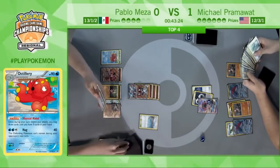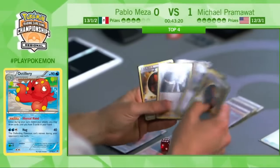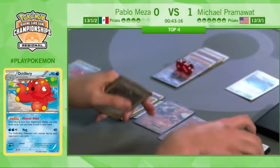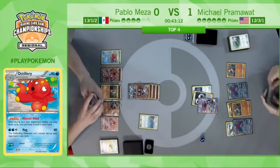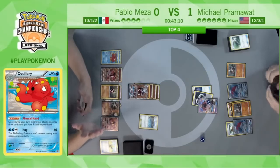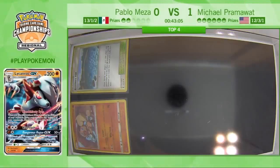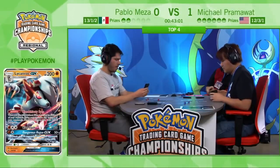Two Strong Energies to start out, and then a Sycamore and a Guzma — he will be completely set next turn. Even another Buzzwole, a fresh one after the one on the bench has 60 damage on it. Just a completely fine hand. There's a knockout — Pablo going down to just two prizes remaining. Those Zoroarks are pretty easy prizes for this deck.